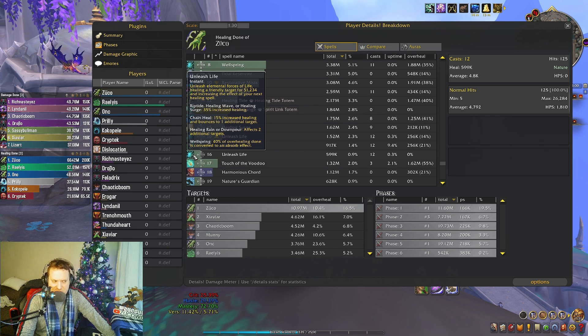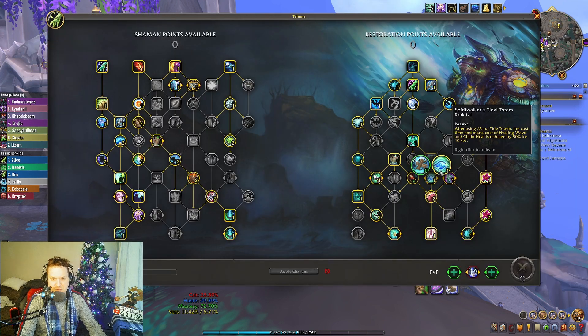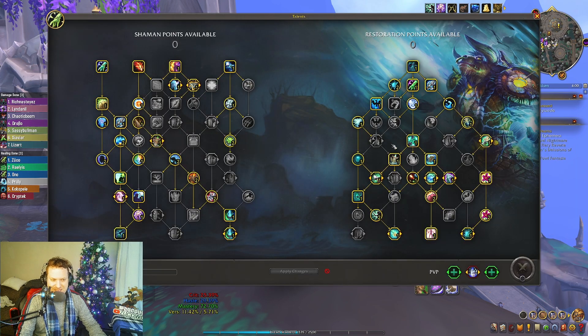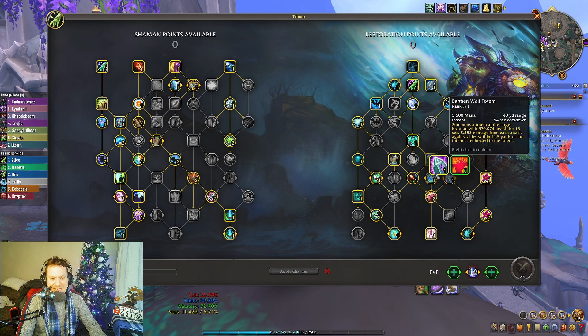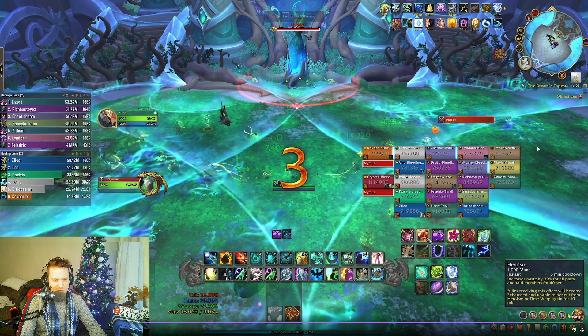You don't always have to use Unleash Life on Wellspring. You could use it on Chain Heal to do 15% more, inside of your Spirit Walker's Tidal Totem — your Wave Speakers Blessing. Inside this cooldown you could press it and it's going to give you a lot of value. That's the breakdown of the talents. Let's look at the fight.